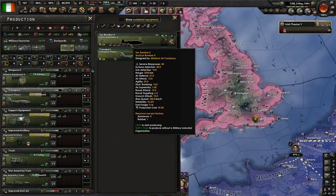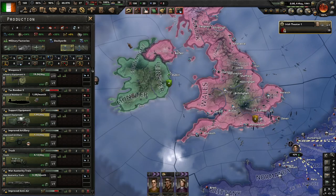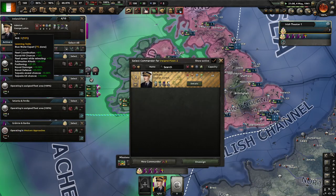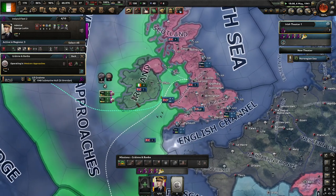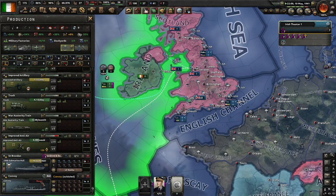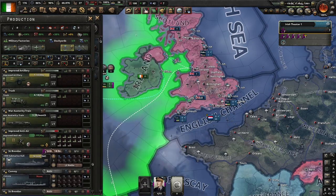I'm going to transfer these over now. Sure, we lose a lot of progress. After these subs, I'm going to build maybe another 50 convoy ships, then go back into St. Brendan classes.